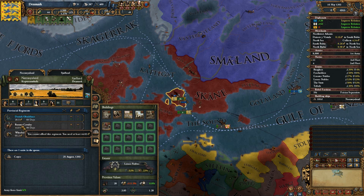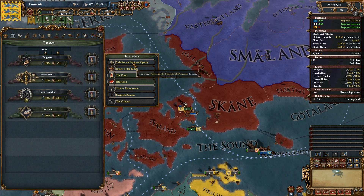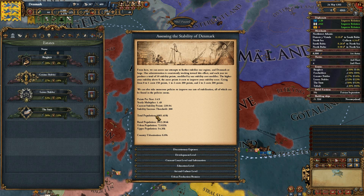I managed to recover a bit of manpower as well. We are now at 3,500, so I'm waiting to build another runner cavalry, but we're lacking 0.12 ducats, which we are going to get on the 1st of January. As our population is increasing, I think we're very near 1,100,000 people.